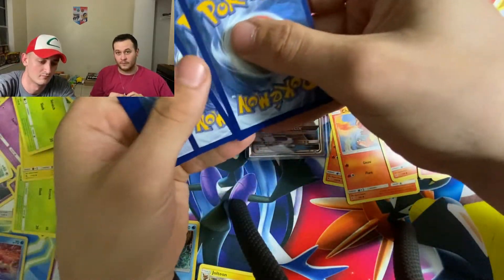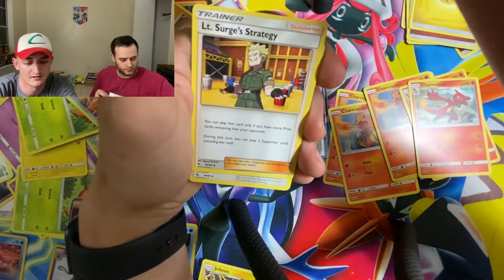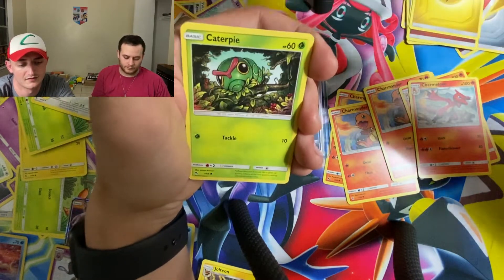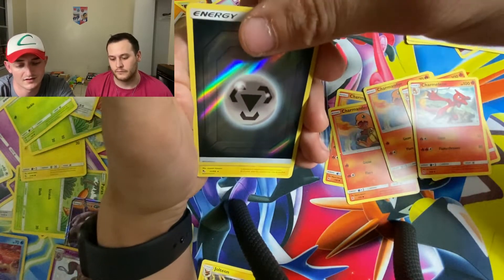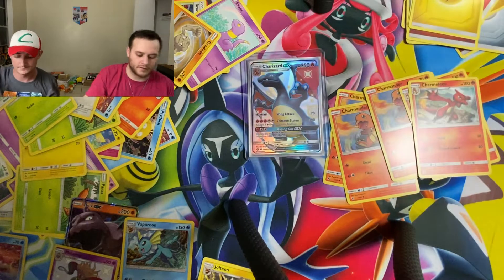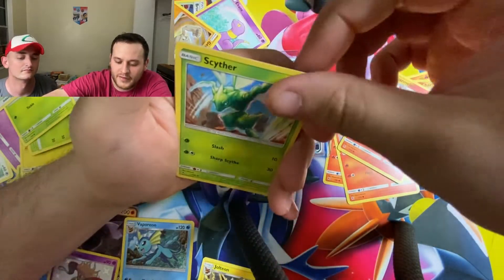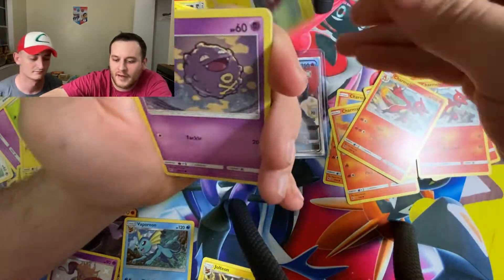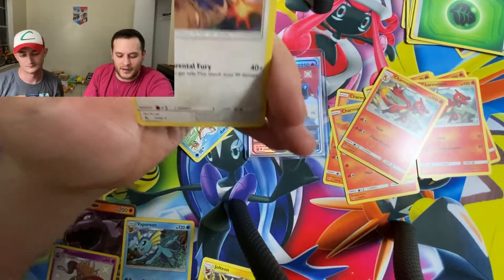Code card. Lightning Energy, Giovanni's Exile, Lieutenant Surge's Strategy, Chansey, Clefairy, Jigglypuff, Caterpie, Eevee, Ekans, reverse Metal Energy, and Electrode non-holographic rare. Leaf Energy, Charmeleon, Magmar, Scyther, Magikarp, Pikachu — hashtag OG Pikachu — Voltorb, Koffing, Cubone, Shiny Kartana, and Kangaskhan non-holographic rare.